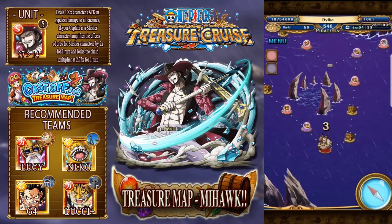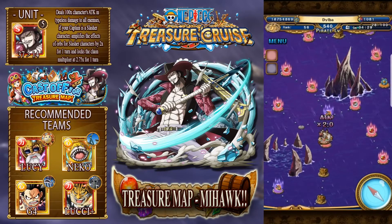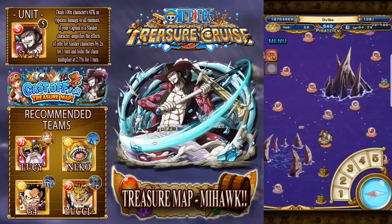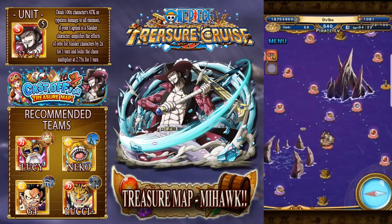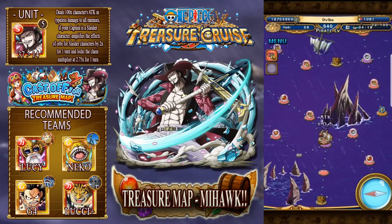So yeah, you want to try and get to these chests. I'm going to get a buff here - this buff is two times attack for strikers, which is actually pretty good considering my Lucy team does have a fair amount of strikers. So we've got a one, and this is our first debuff.